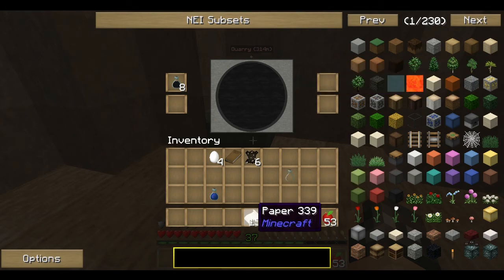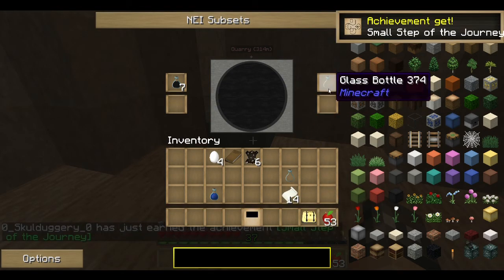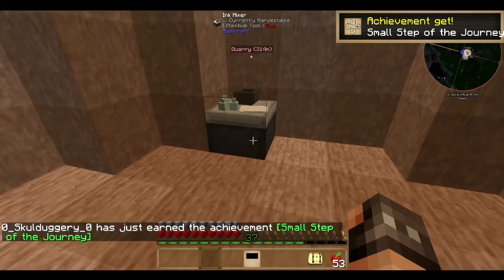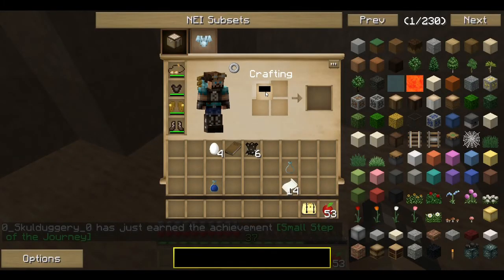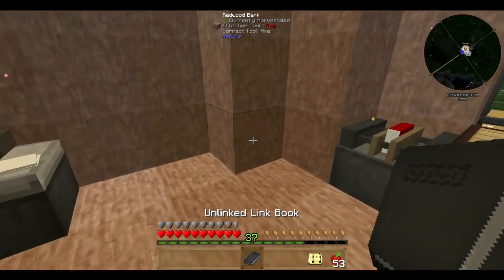Now the link panel — I go to the achievement — is something that you need to add with leather. This gives me an unlinked link book. This is very important. This is my lifeline. This keeps me here. This means that whatever happens, whatever age I disappear into, I have a way of getting back.